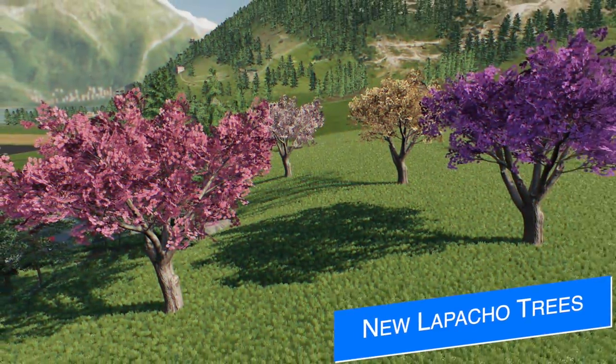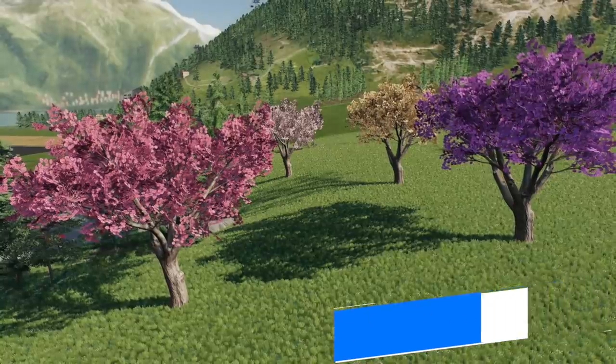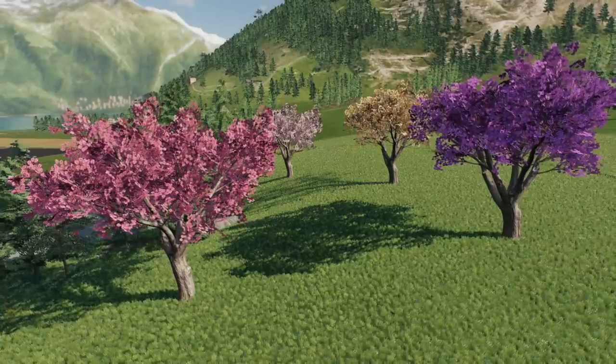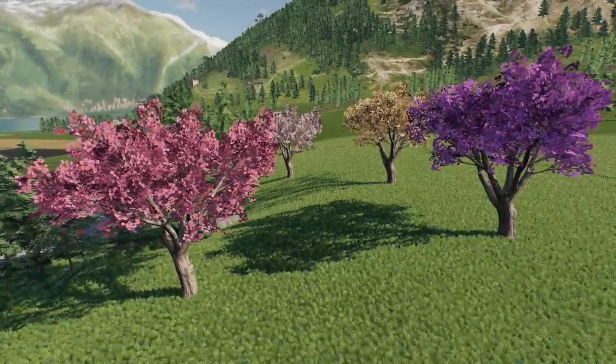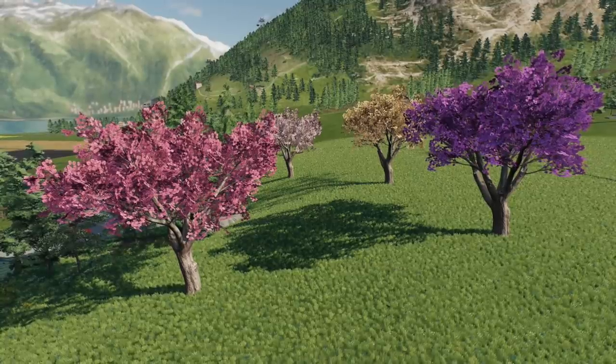On the testing list today you probably saw the Lepacho Trees mod, and here we get to see what it's going to look like from Team IWM-ILM. Right now all we have is the pink tree, but this is going to add three other variants: a purple one, yellow, and a light pink version. This mod is for all platforms and should be out any day now.